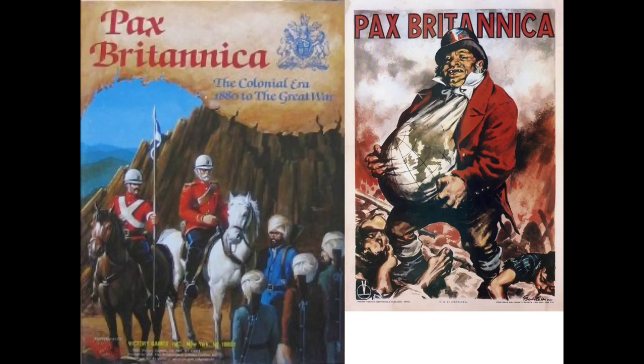Welcome to the Pax Britannica Rules Description. This is an eight-player game that recreates the dynamics of the colonial era from 1880 to the outbreak of the Great War, the First World War. Players include Britain, France, Germany, Austria-Hungary, Italy, Japan, Russia, the US, and Belgium. You can also arrange for Netherlands, Spain, and Portugal to be players.